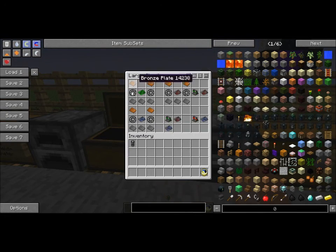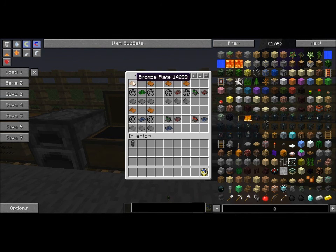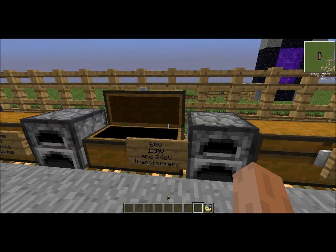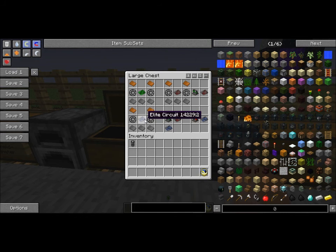Next up: the transformers. For the 60V transformer, you will need two bronze plates, three steel plates, basic circuits, and two coils. The coils I should probably have told you first, but we'll get on to those later. The 120V transformer is the same but with a different circuit. And the last one, the 240V transformer — again, same but with an elite circuit. Or you can use a 120V transformer with a circuit.